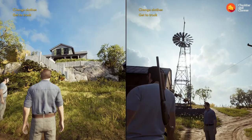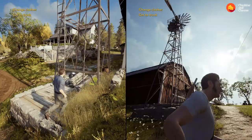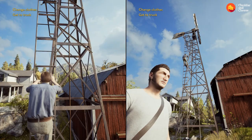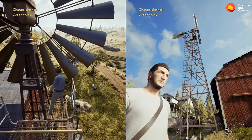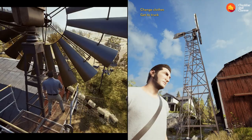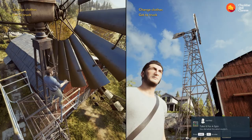The next and final achievement in the farm area — come out to the front of the house towards the barn and go to the windmill. The achievement is called Take It for a Spin. Climb up the ladder and manually rotate the windmill. Just keep doing it until the achievement shows itself — make it go faster and faster. And there we go — Take It for a Spin.